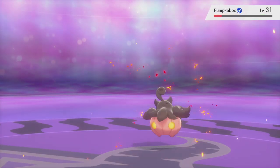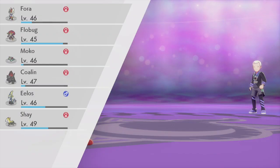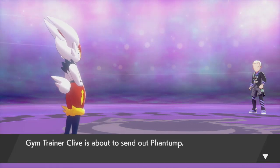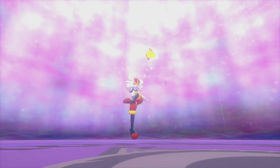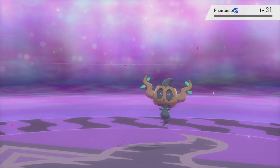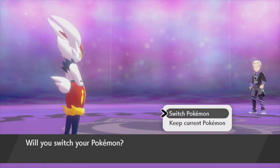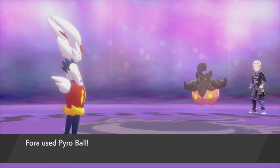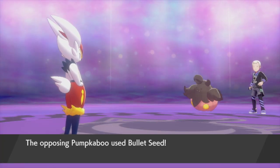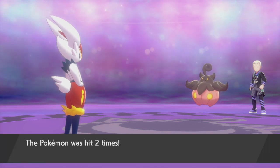This gym trainer has three Pokemon - holy cow! Let's use Pyro Ball on the Pumpkaboo - it is Grass type so we can destroy it with a Fire type move. They send out Phantump, another Grass type. Let's use Pyro Ball against it too. Then another Pumpkaboo - we can use Pyro Ball again. Of course we have to miss but we're tanking this Bullet Seed. This gym is gonna be a walk in the park - or a walk in the cemetery since it's a Ghost type gym.